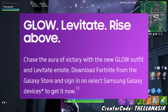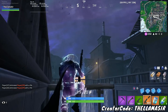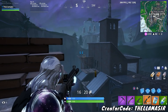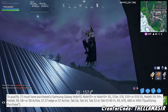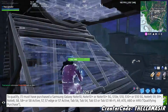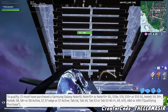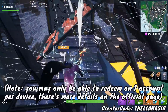Download Fortnite from the Galaxy Store and sign in on select Samsung Galaxy devices to get it now. If you have a Galaxy device, there's a good chance you can get this skin. The devices this works on are: the Samsung Galaxy Note 10, Note 10 Plus or Note 10 Plus 5G, S10E, S10, S10 Plus or S10 5G, Note 9, S9, S9 Plus, Note 8, S8, S8 Plus or S8 Active, S7, S7 Edge or S7 Active, Tab S6, Tab S4, Tab S3 or Tab S3 Wi-Fi, A9, A70, A80 or A90. So if you have one of those devices, you should be able to get this skin.